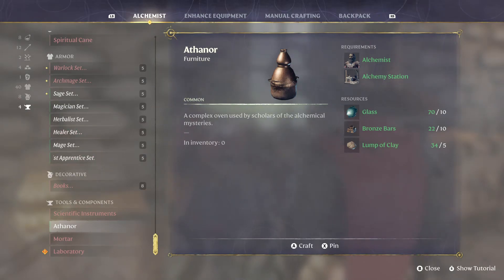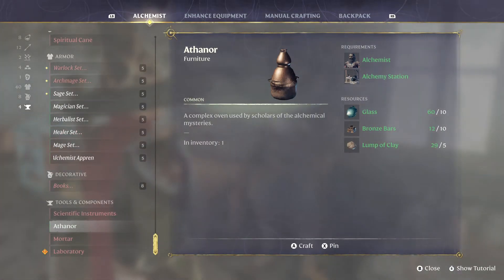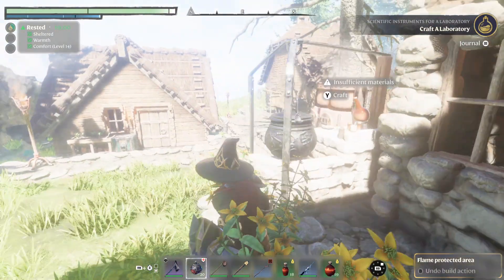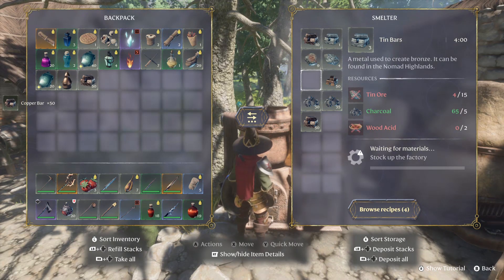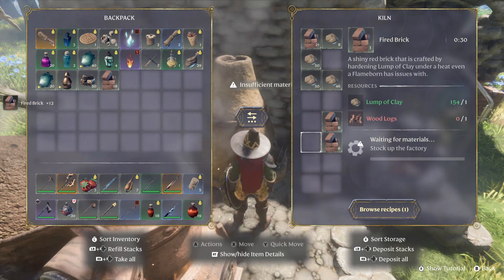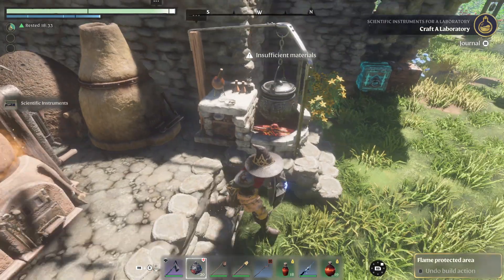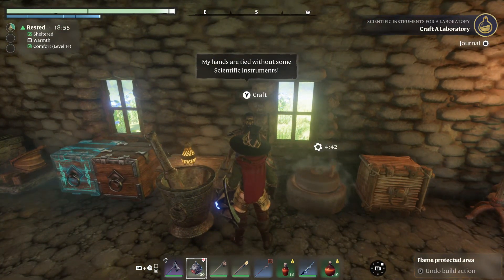A complex oven used by scholars of the Alchemical Mysteries. Now I have an Athenor. And for the laboratory I need scientific instruments, fired brick, and copper. I mined copper - let's take a big chunk. Brick, I need brick. Maybe we should make some more brick. Scientific instruments - I thought I would just have to leave it on the ground. My hands are tied without some scientific instruments.